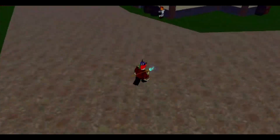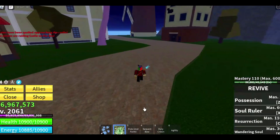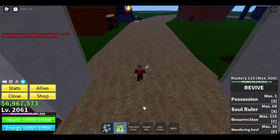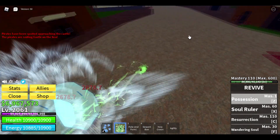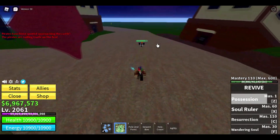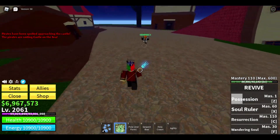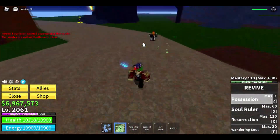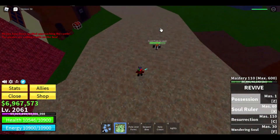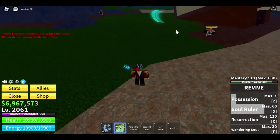Today we'll be showcasing Revive Root. The first skill is called Possession — it possesses an enemy and stuns them for around 0.5 to 1 second. It's pretty useful for PvP because it's fast and has decent stuns.